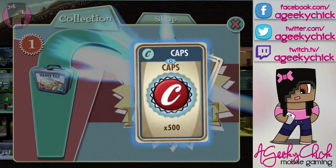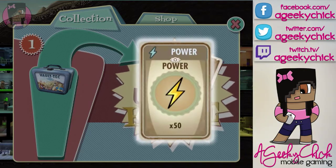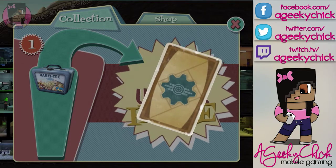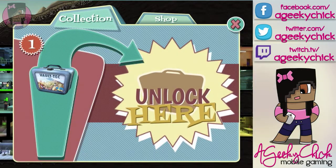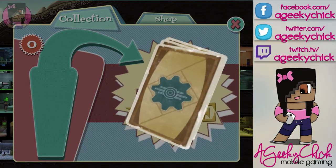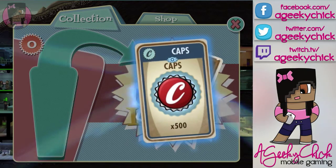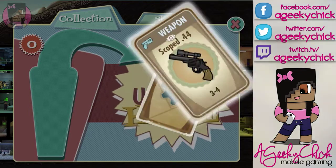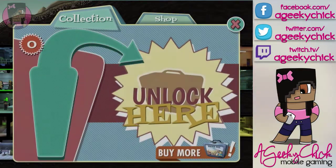Here we have five hundred caps — nice. Fifty power. Another gun, nice. And another five hundred caps, very nice. Alright guys, this is the last one, let's see what we get. Stimpack. Five hundred caps. Guys, we got a lot of caps. Another weapon — lots of weapons. And another five hundred caps, very good.